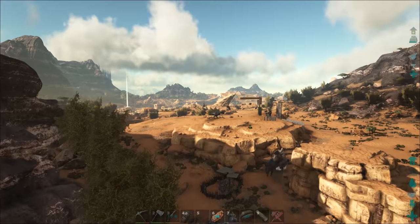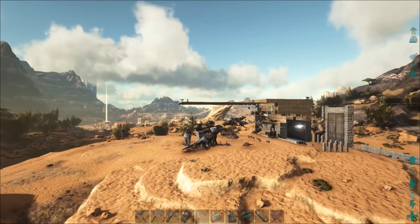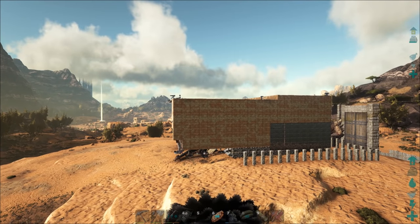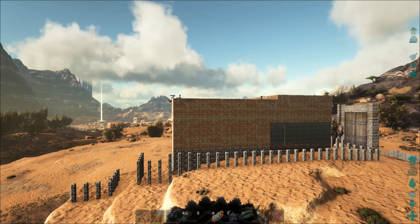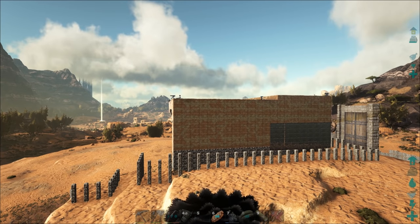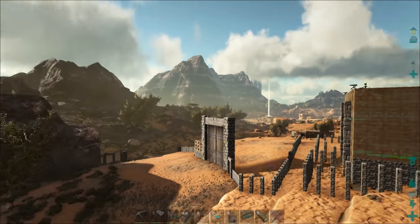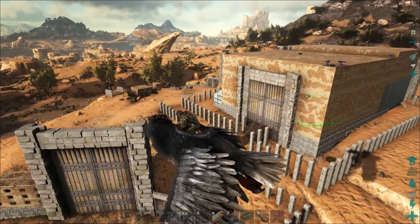Now for an updated base tour. We've started to metalize the bottom of the living quarters, and we've added more turrets on top. You can see how I've arranged the ballards — raiders would have to take a longer route coming in at the sides, as they're blocked from walking up to the main door.